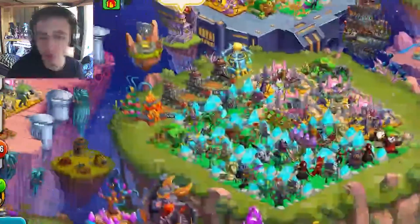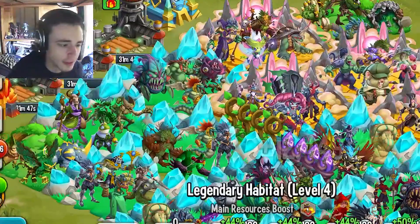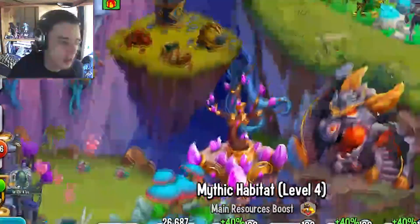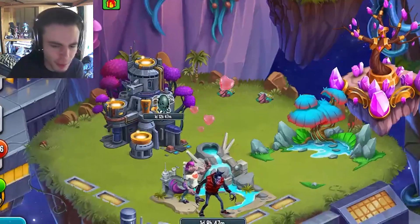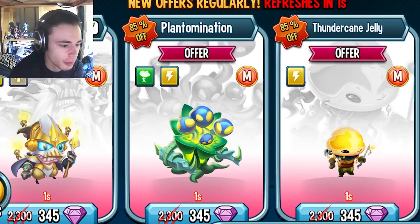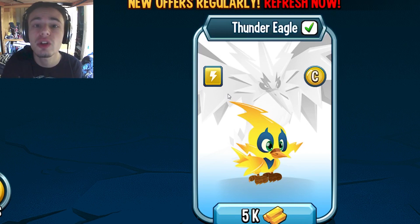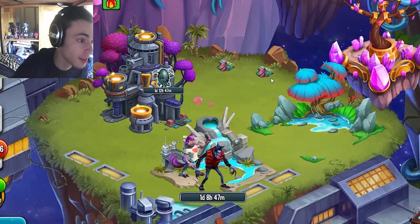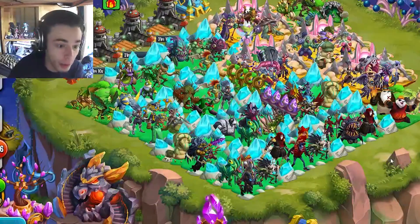First, we'll go over the obvious ways, which are collecting gold, collecting food, feeding your monsters, and of course breeding and hatching. For breeding and hatching, you're going to want to use a very specific monster — Thunder Eagles. You'll want two of them, so go into the shop, sort by Thunder and also by Common, and buy two Thunder Eagles. Then breed those together — they take four hours to breed and four hours to hatch.